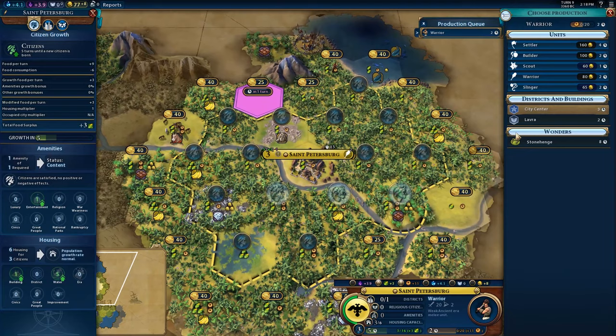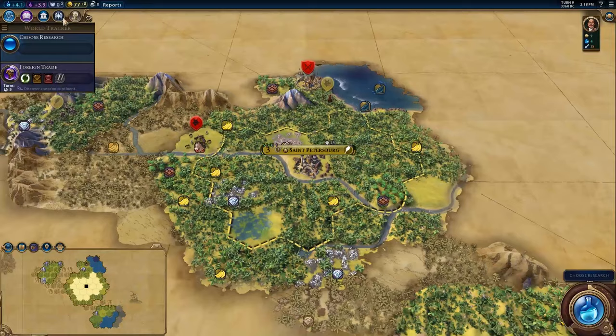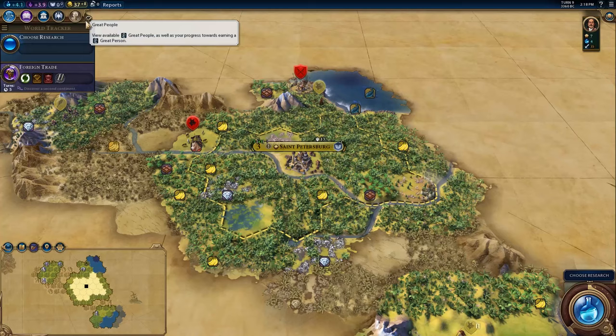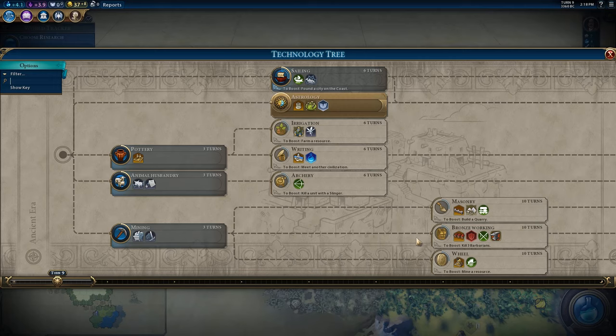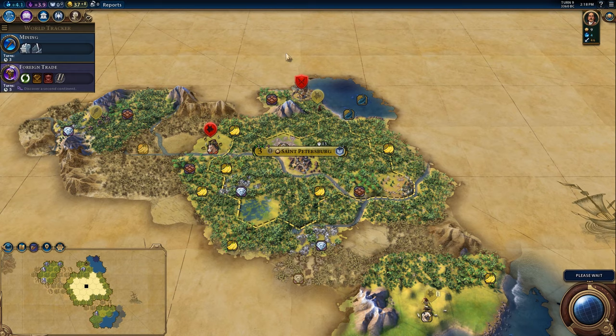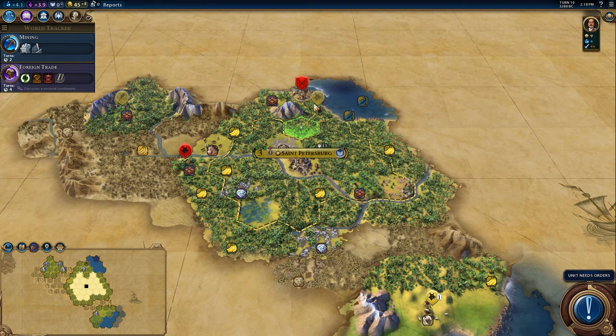I actually can't place a Lavra without iron working unless I were to purchase a tile, which I will do because the Lavra is just that good that it needs to be placed early. We'll go for bronze working because we need to be able to chop out that district. Plus we're going to need spearmen to deal with the horses that are inevitably going to come from this barbarian encampment.